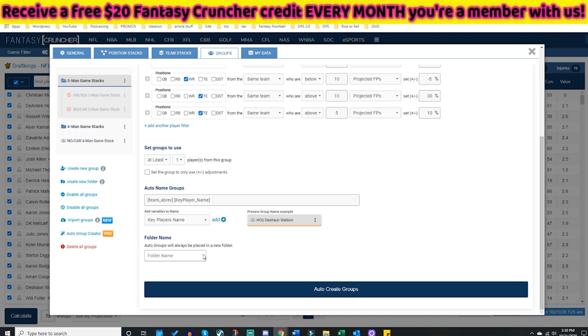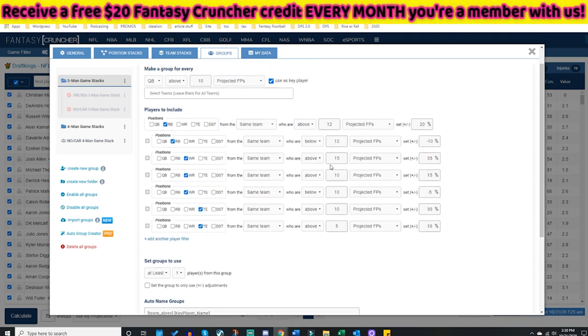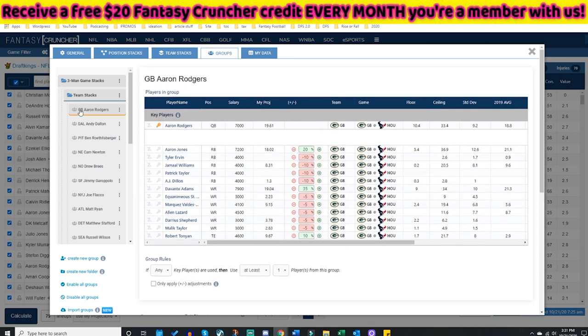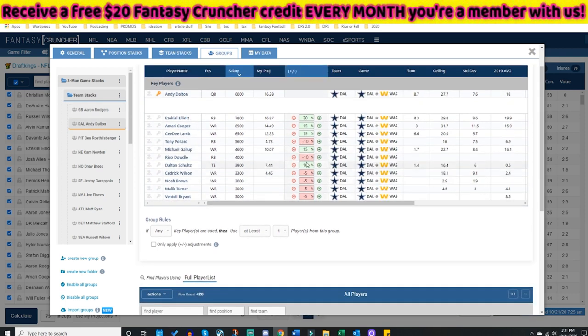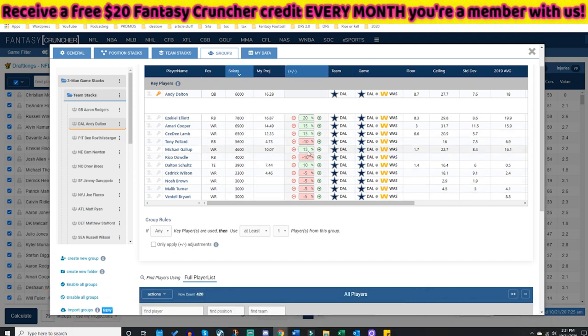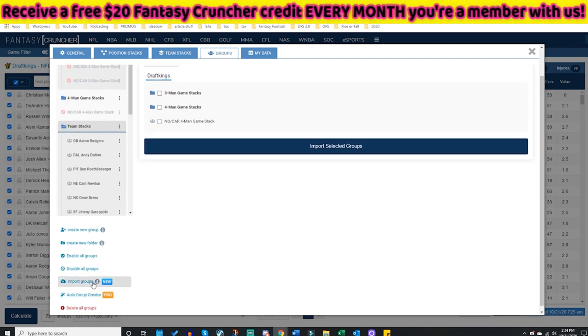I'll name this 'Team Stacks' — my team stacks folder that comes with me every single week. I click Auto Group Create and look at this: absolutely glorious. For Aaron Rodgers, sorting by salary, Davante Adams, Aaron Jones, and Robert Tonyan all get increases because they were above certain markers in my auto groups. A team like Dallas has Zeke and Cooper Lamb getting 15-20% increases, Gallup at 15%, Schultz at 10%. If I see Gallup at $4,600 and like his upside, I can raise his boost to 25% right there.